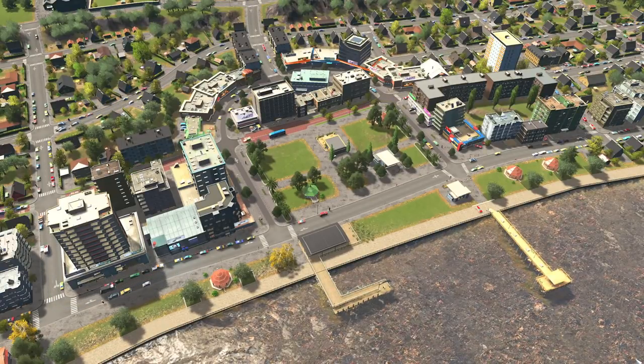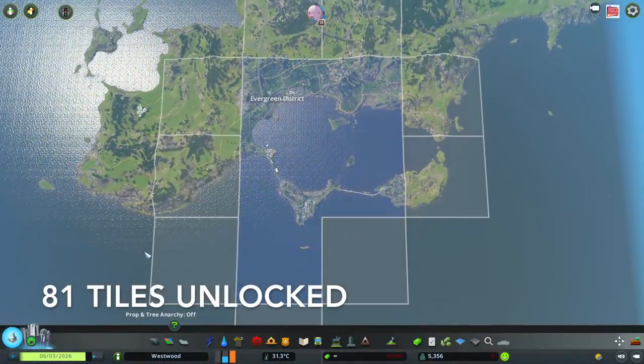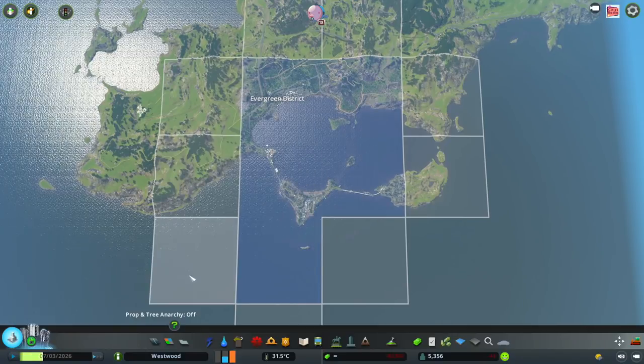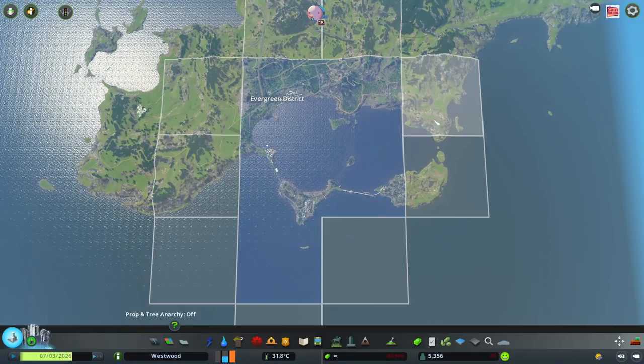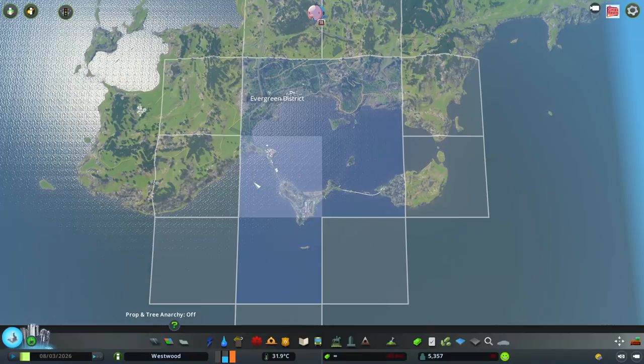The first one is the 81 Tiles mod. So if you click on here, originally you only have 9 tiles that you can unlock, but I have the mod that allows me to unlock up to 81. Now you can go beyond that and download a mod that unlocks the whole map, but for me I just have the 81 tile.